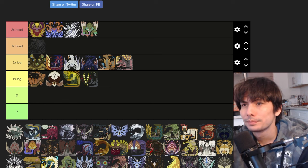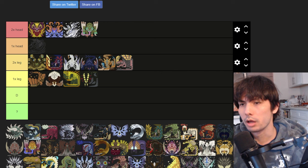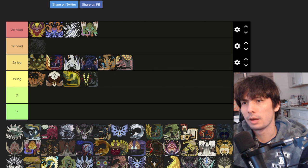Hey guys, Mike here. In this video, I'm going to give you a universal strategy that you can apply to any monster in Monster Hunter. What most people do when they try to fight a monster is look at hit zone values or weak points on the monster and just try to go for that body part. I'm here to tell you that's not the most optimal way to fight a monster.